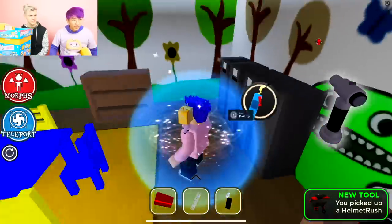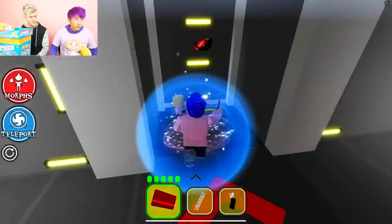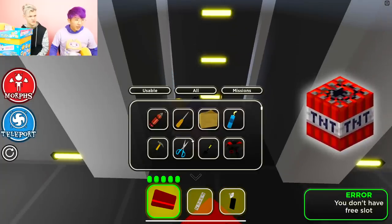That does look like the one you have in real life. We need the flamethrower, dude. Oh, is this the red key card? No, it's not. What is this? It's a maze. I need TNT here. I have TNT!